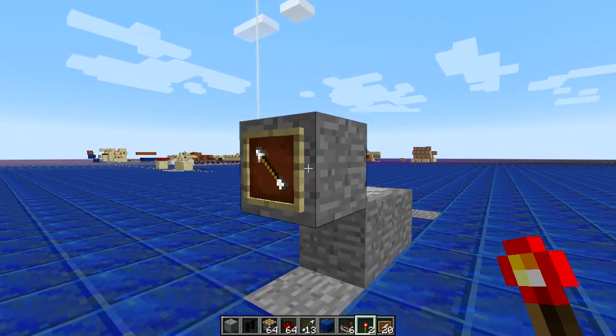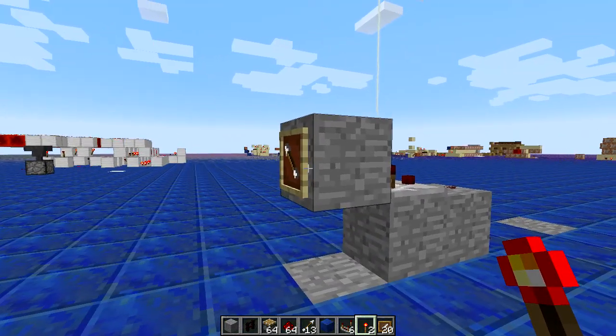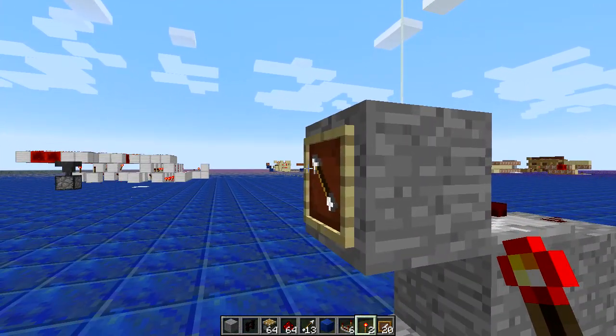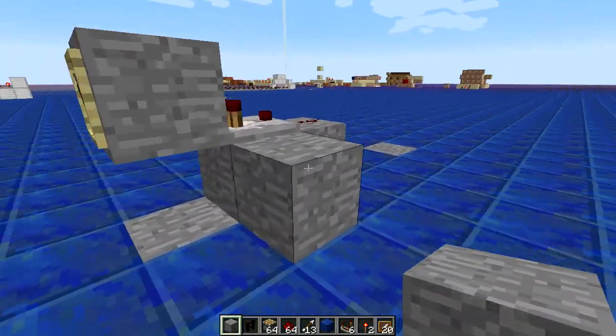So we have our item frame here, and we have a comparator out of it. Now normally in this snapshot, you'd expect a power output here of level 7, as it's up in the 7th position.